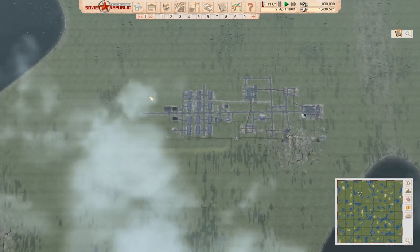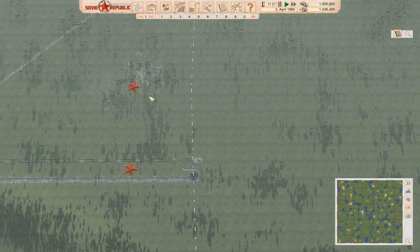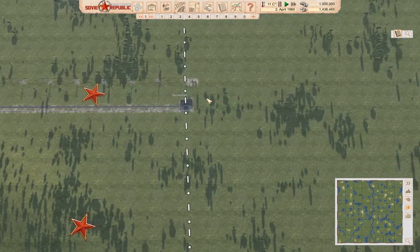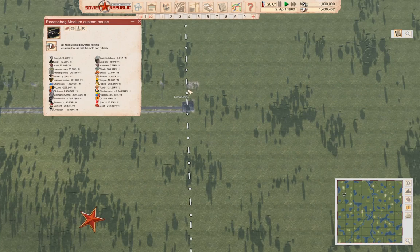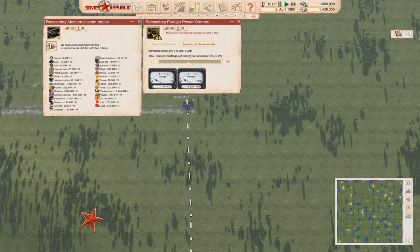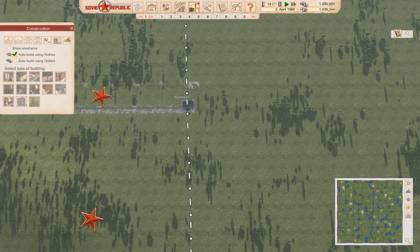Now what we should do is export some electricity. You can rename these customs houses. I should export some electricity but also some processed coal. We can generate some kilowatt hours reasonably quickly, so let's start with construction and we're going to auto build it with rubles.